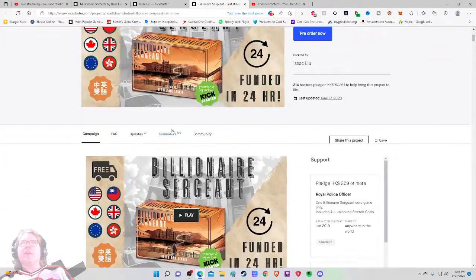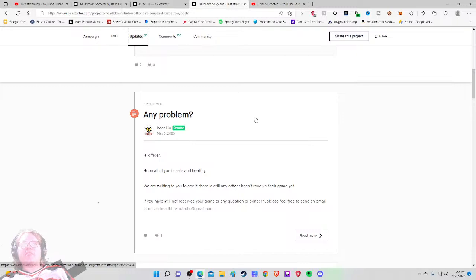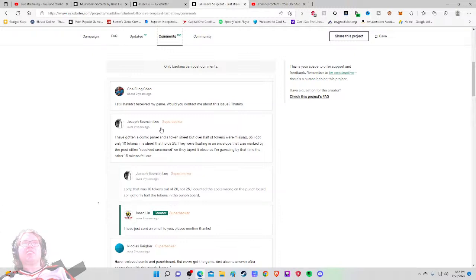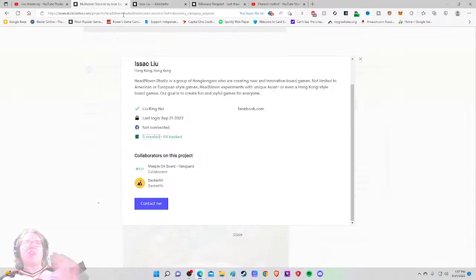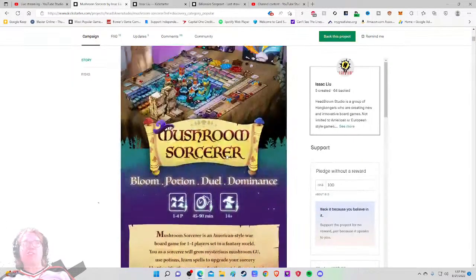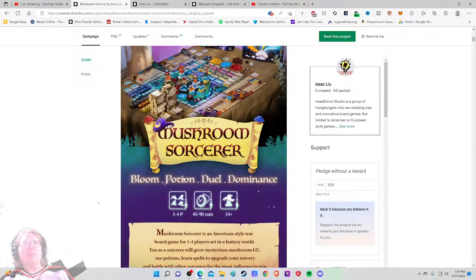Checking the updates: there's a post from two years ago asking if anyone hasn't received their game yet, which confirms people did get their stuff delivered. So can they do it? I feel comfortable — they have done this before. The components don't look outlandish or lavish; a lot of them appear to be cardboard pop-outs, which works well. One to four players, 45 to 90 minutes, ages 14 plus — I don't think the play time was mentioned in the video and it should have been.